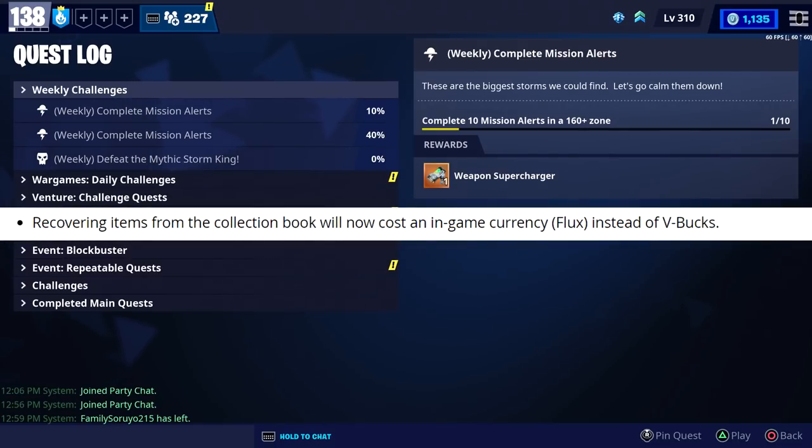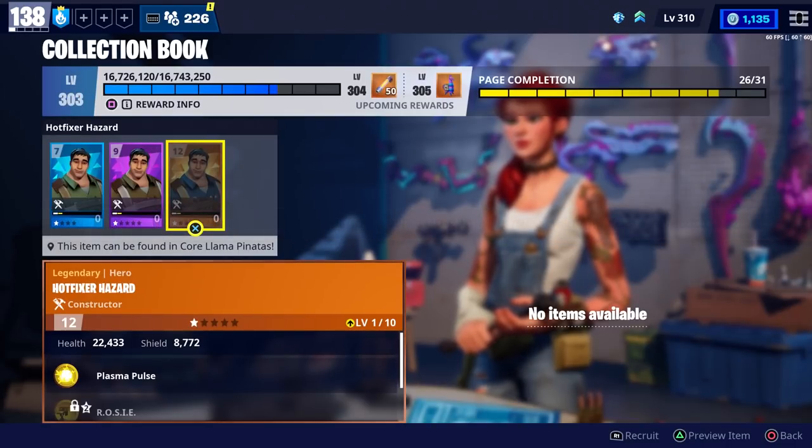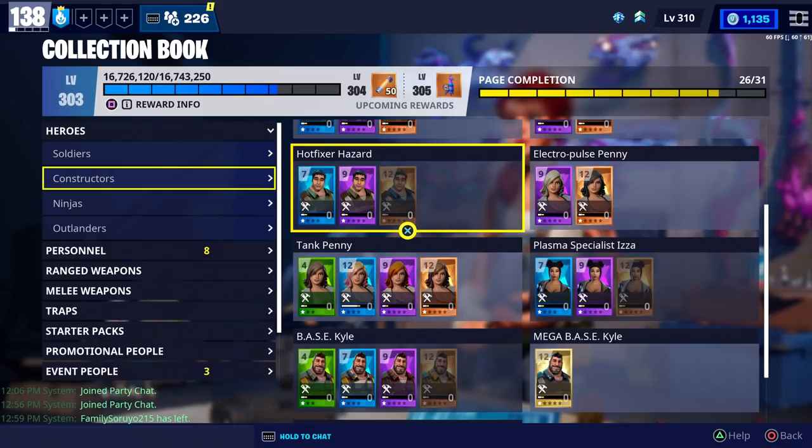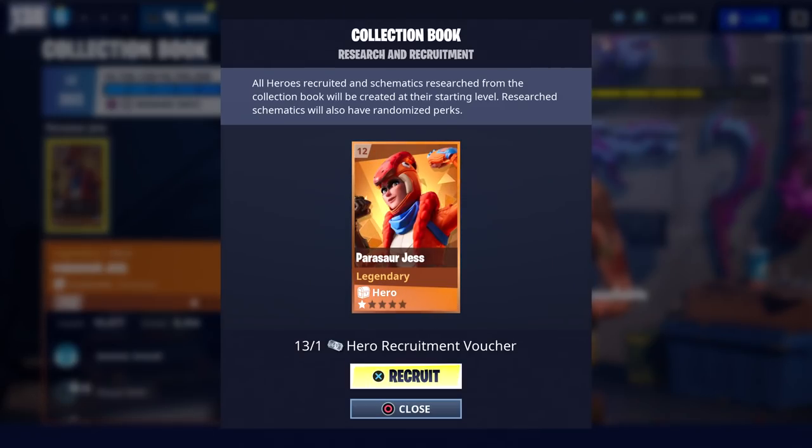They also said recovering items from the collection book will now cost an in-game currency flux instead of V-bucks. So if you go into the collection book and try to recruit a hero, you'll notice that it no longer costs V-bucks. Instead, you're going to need either training manuals and legendary flux, or you can also use your hero recruitment vouchers — but you're not going to be able to use V-bucks from this point forward. You'll have to use flux or vouchers.